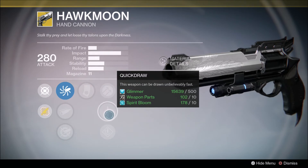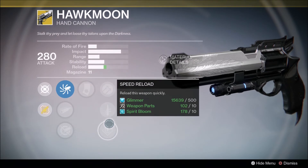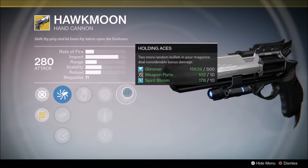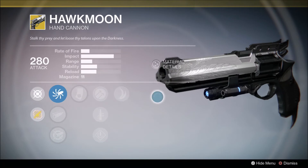Luck in the Chamber — one random bullet in the magazine causes considerable bonus damage. Hammer Forge improves range, and that's the one I would pick. Quick Draw — the weapon can be drawn quickly. Speed Reload. Hammer Forge is the one I would typically go for. Holding Aces — two more random bullets in the magazine deal considerable bonus damage.